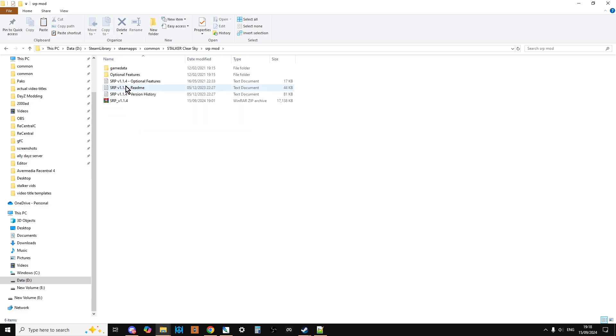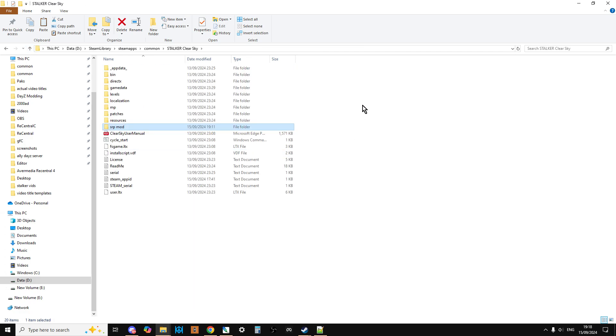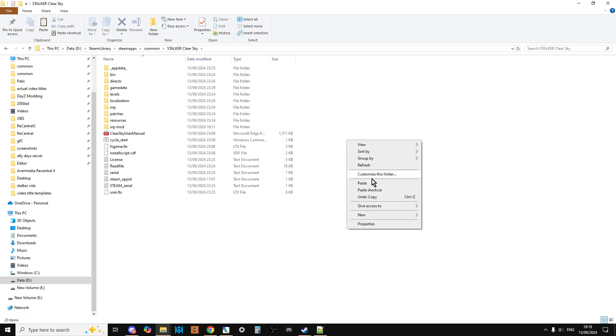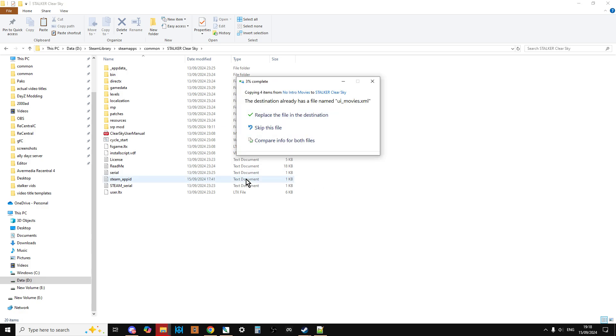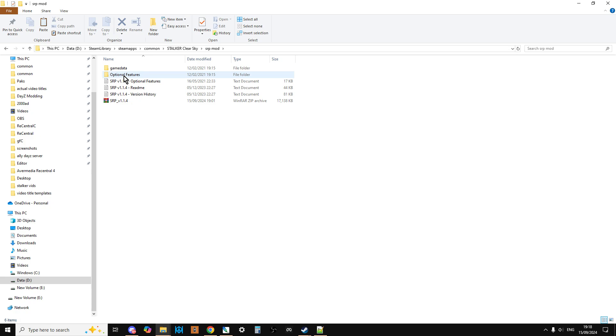Go back into optional features, into the first folder, and pick no intro movies — yeah, that sounds good. Go into it, right-click, copy game data, navigate back up to the root directory, paste it, and replace the files. Done. You can keep going back and installing as many optional features from that first folder as you like.